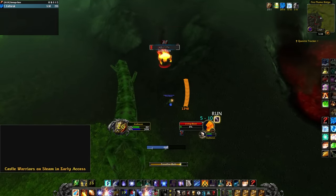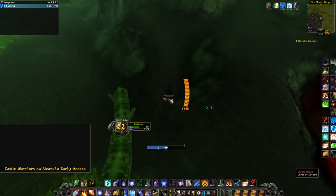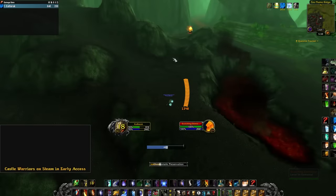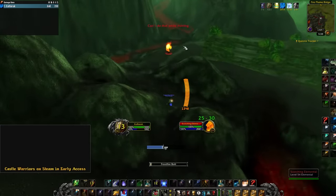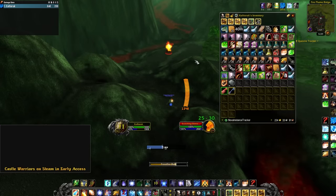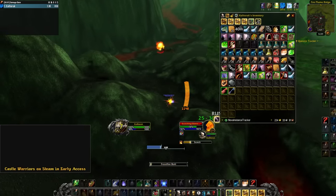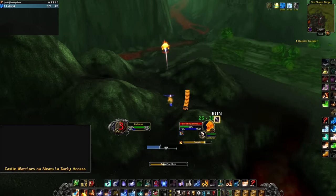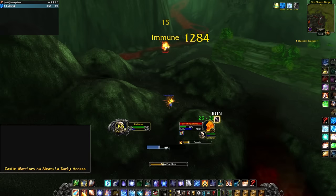Greens I disenchant. Fire ward just makes this so easy. I'll show myself killing a couple of these — maybe we get lucky and get an essence. The Essences of Fire are selling for around 35 gold on Wild Growth right now.